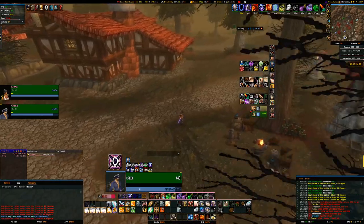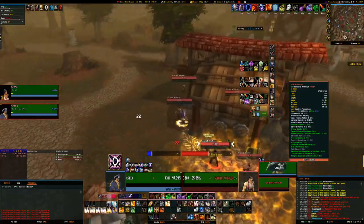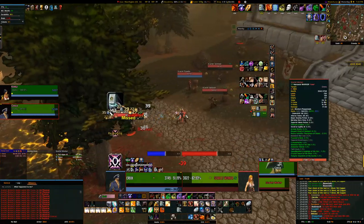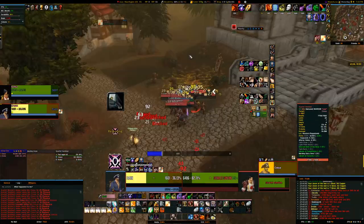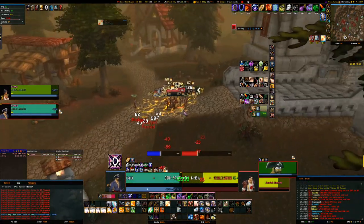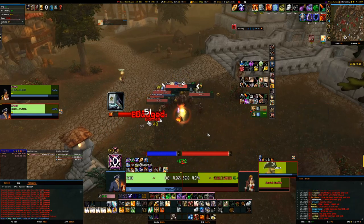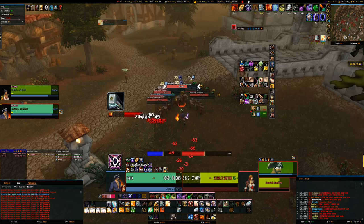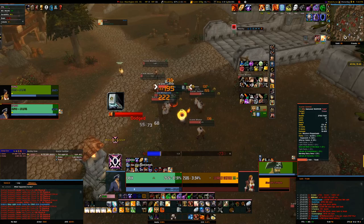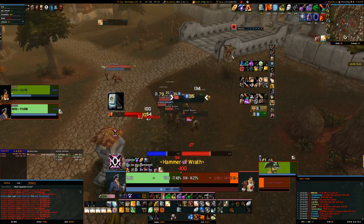I want to now show what Flame Lash is. I'm actually going to grab these guys and these elites. I'm throwing Consecrations down. I'm just going to only use this now. Shield swap — it's not snapshotted. Just watch their health. Let's do it again. Now I'm going to switch to this. Just watch their health.